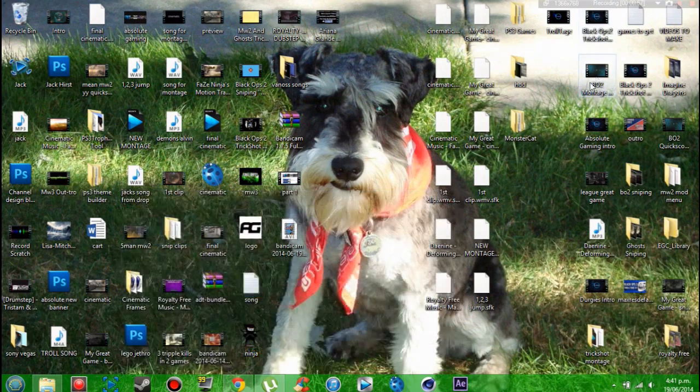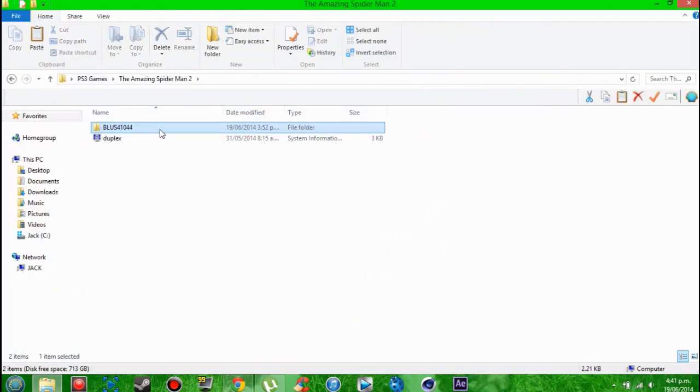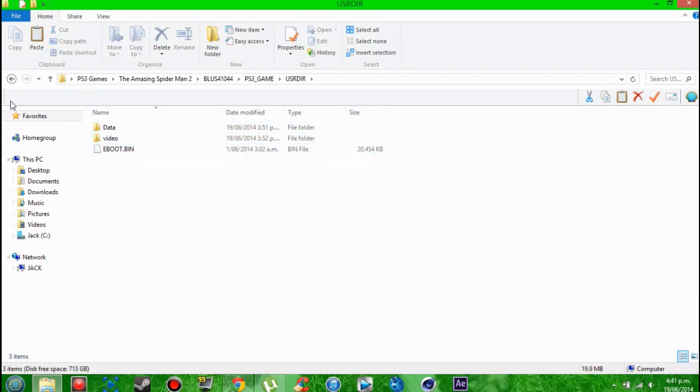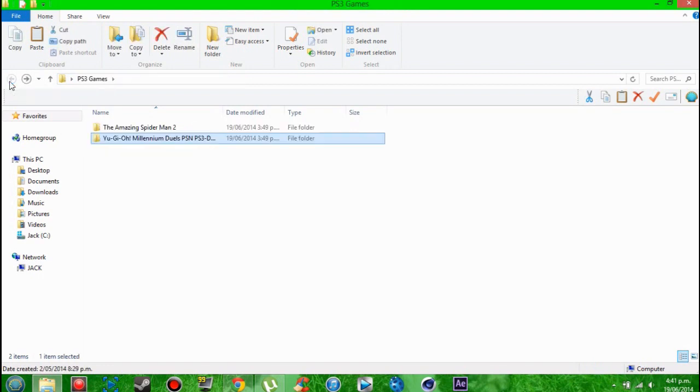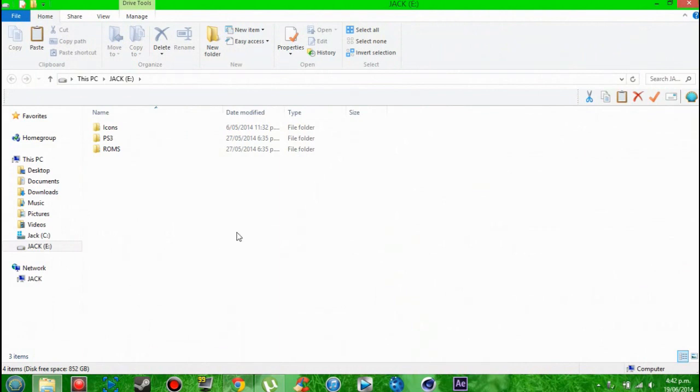Once it's finished downloading, it will come out as either a couple of folders with files inside, or it will come out as package files. I will show you how to do both of these and how to run them. I'll be using two games to show you both methods. You just want to put a USB in — I'm using an external hard drive because these games can be quite big.